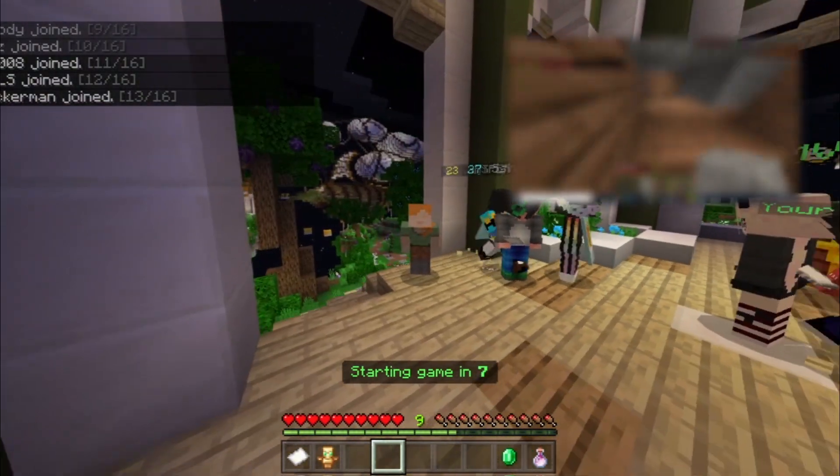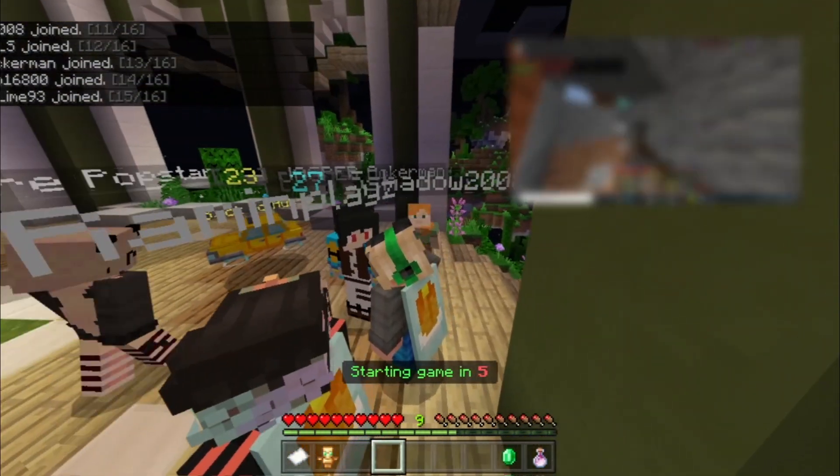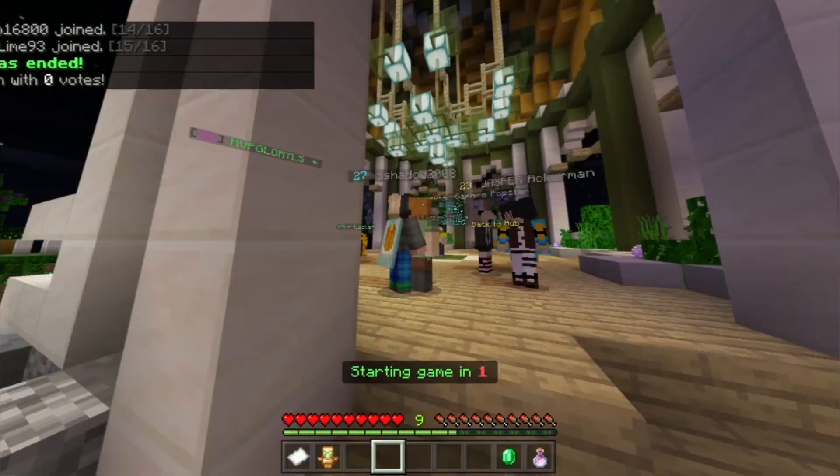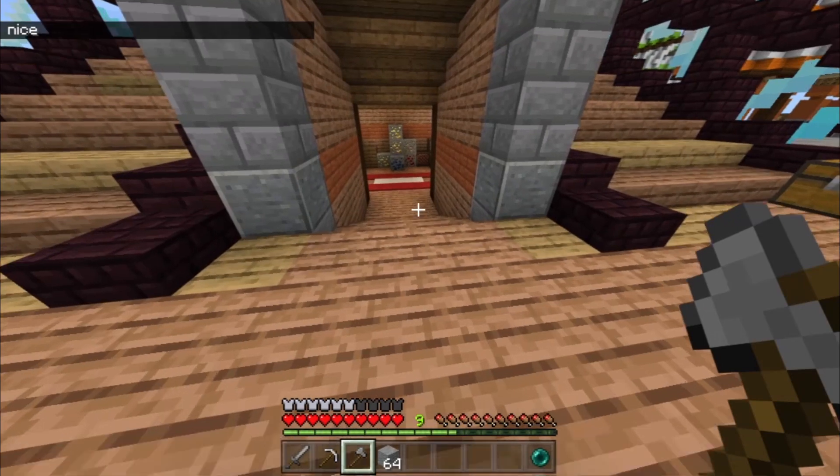Hey guys, what's up! In today's video we're gonna make a quick trap in the Hive on the Armada map in Skywars. This is an easy trap that you can do to meme with your friends. Anyways, let's get right into it.